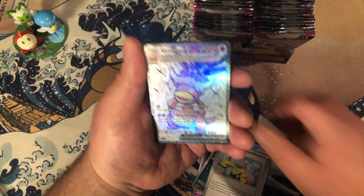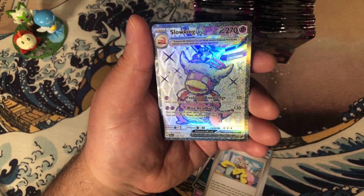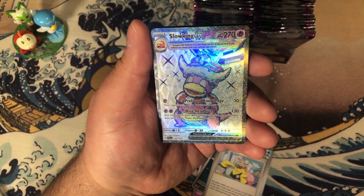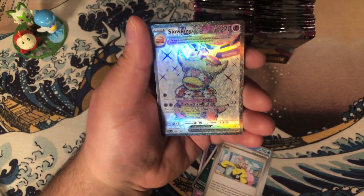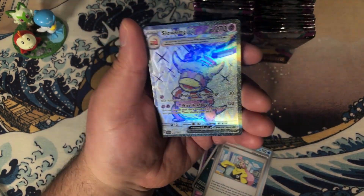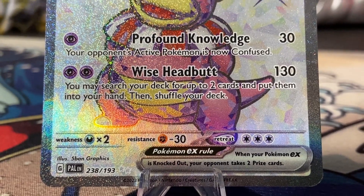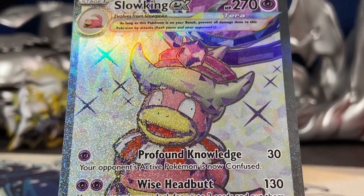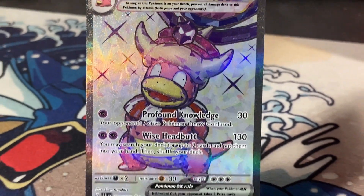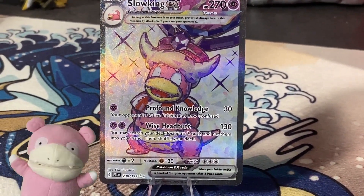Magikarp, Combee, and — wow — a Slowking EX! Slowbros and Ho-Ohs, this is a damn good looking card. This Slowking EX by 5-Man Graphics is a perfect example of how less can sometimes be more when it comes to illustrations. Hello, Daddy.